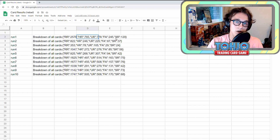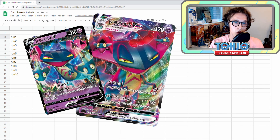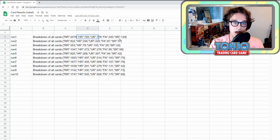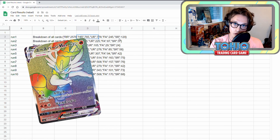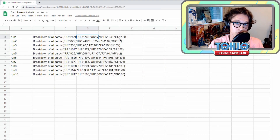Then we have ultra rares, full arts, and secret rares. It's probably a good point to cover what we actually class as each: regular V cards and VMAX cards are both classed as ultra rares. A full art is a full art V card or trainer card. And a secret rare card is a rainbow or gold card from the set. So for run 1 we had 2,578 non-holo rares, 765 holo rares, 778 ultra rares, 245 full art rares, and 120 secret rares spare — so all our golds and rainbows.